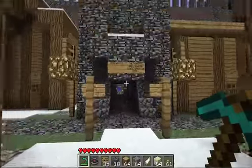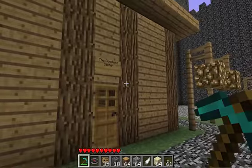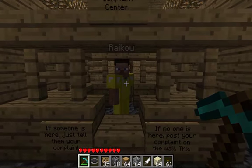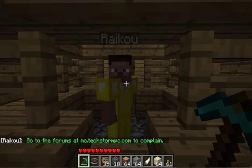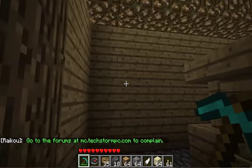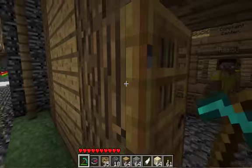Over to the left here, we have our Complaint Center. Inside, we have Raikou — he's not a natural player, he's just an NPC mod. Basically, he just says go to the forums to complain. Or you can put a sign up on the walls saying what your complaint is, and we'll read it and make sure it gets fixed.